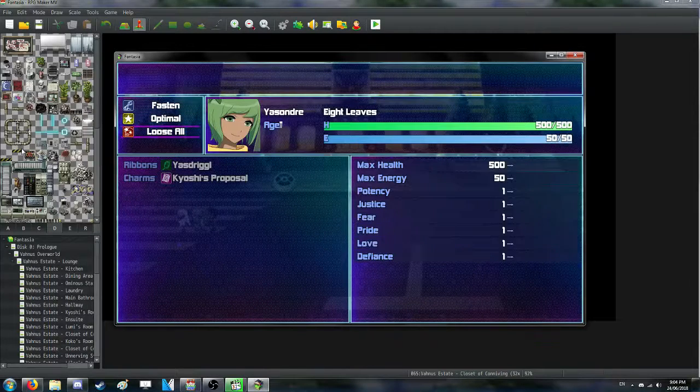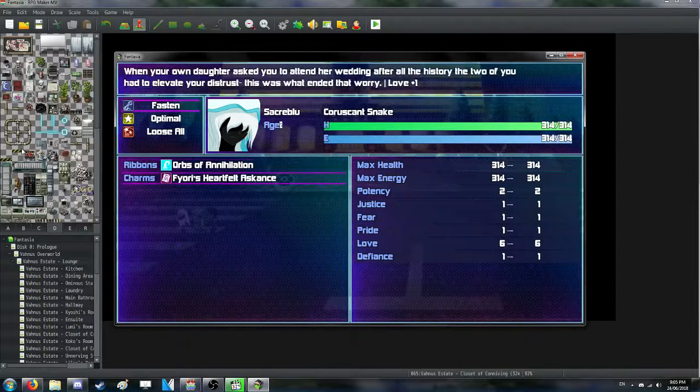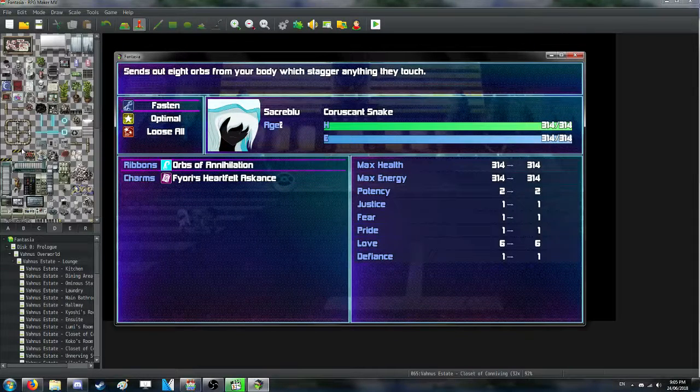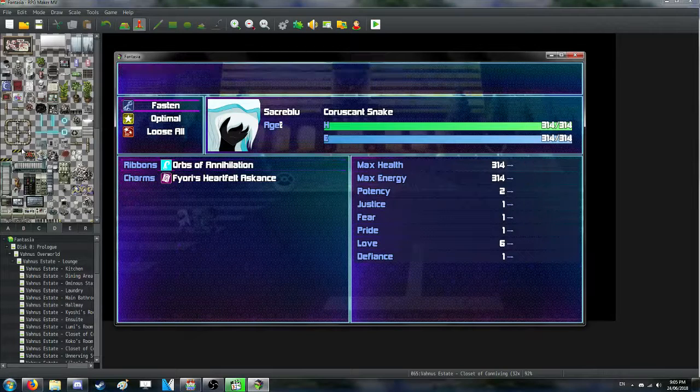This all looks very pretty now. You've got his crazy cool axe — Bartholohue — and of course you've got hers, which can actually be changed out. That is her first charm, which gives her plus one love, so she actually has six love instead of just five. She's also got two potency. I think she starts with two because of the stage you get her in the game, yes.